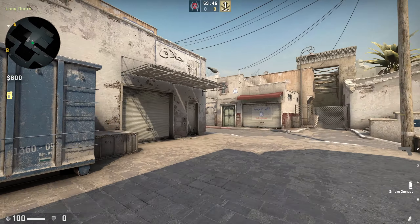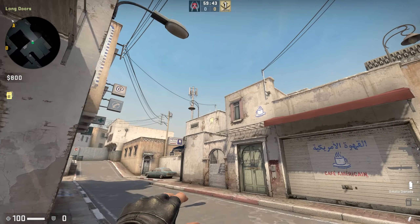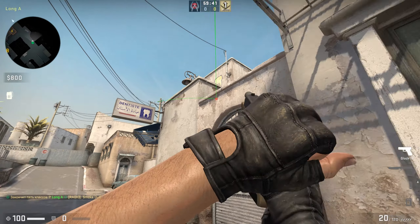Many people throw smokes towards CT spawn in a bad way that leaves space for the enemy to see them when they are pushing towards the A site.